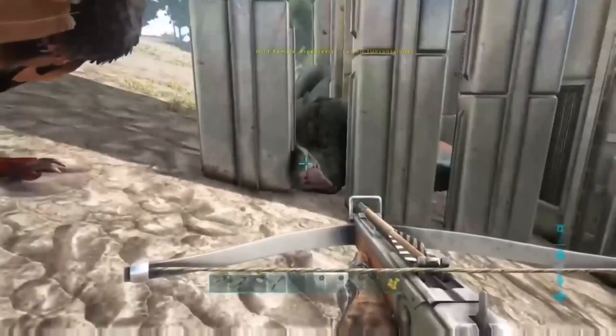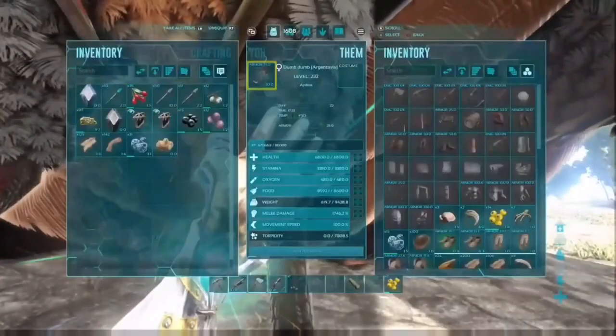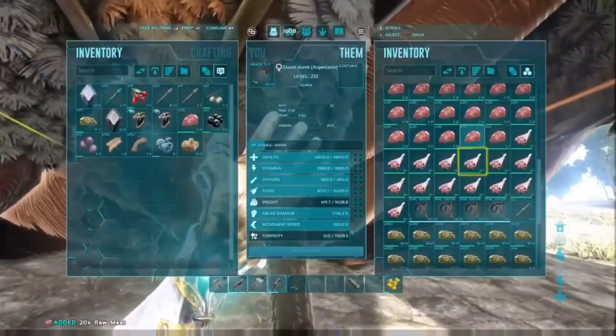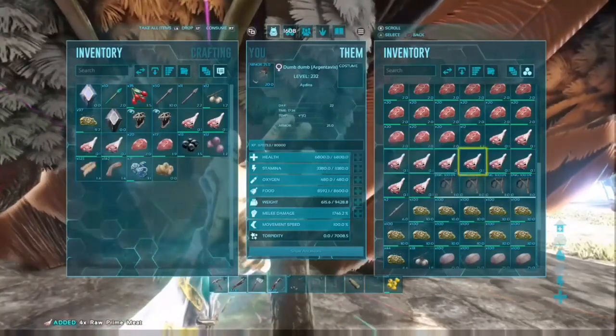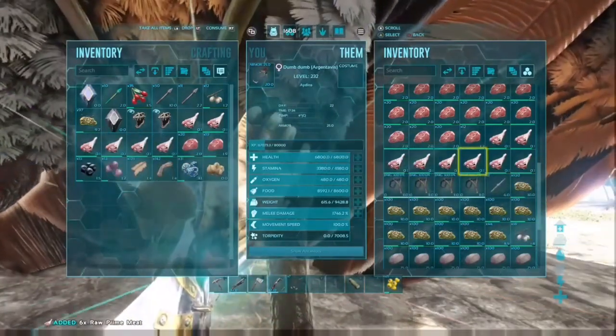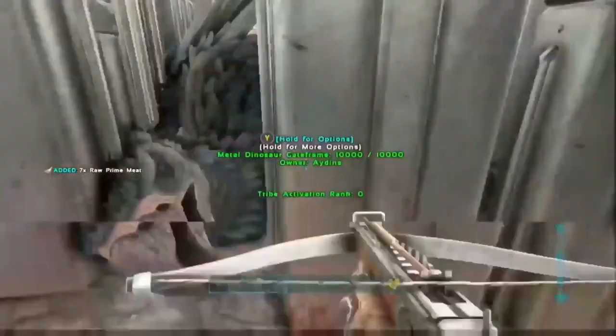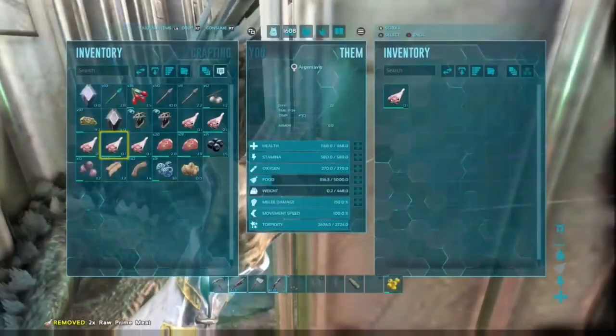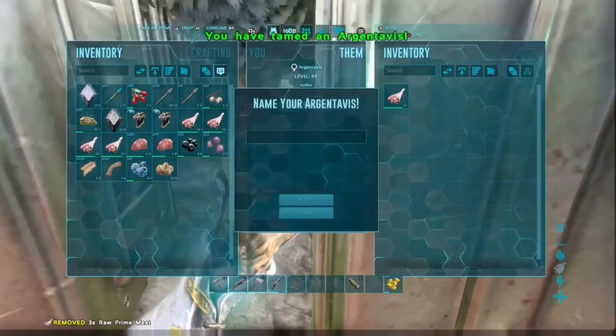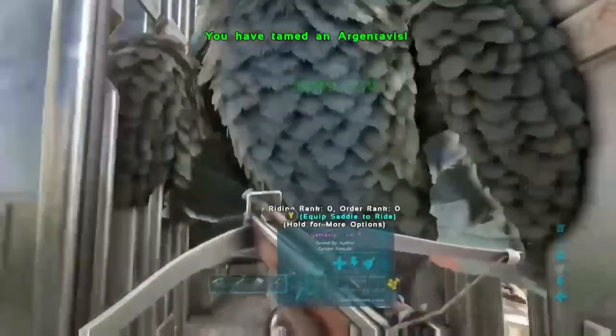If you think you're going to fail, just repeat the process: drag another dead body in and attempt to knock him out within that 20 seconds. This is a boosted server so it tames a bit faster, but this will work on any server. It will instantly tame — as you can see the food is fully drained, so you do not have to wait for the bird to starve. You can feed it with any meat.